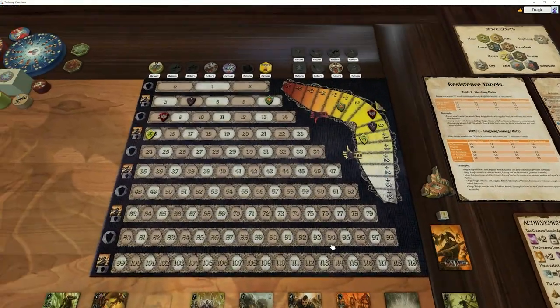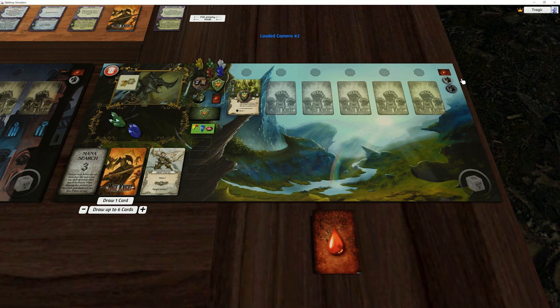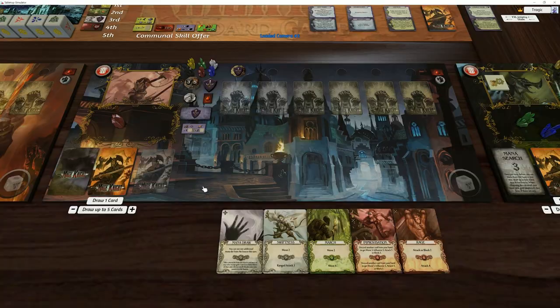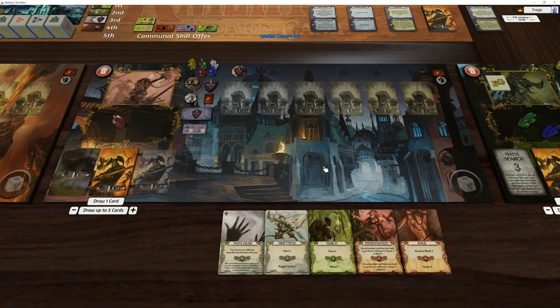That gives us four reputation, taking us to eleven. We go back another one in reputation — we're really going down there. But we do get another keep, which means we're now drawing to seven cards, which is awesome. Okay, number three — what have you got for us? We are wanting to try and beat this dungeon. Let's see if we can actually do that.